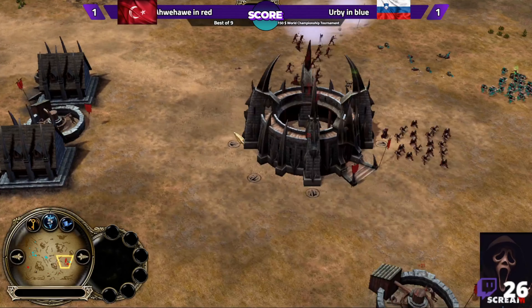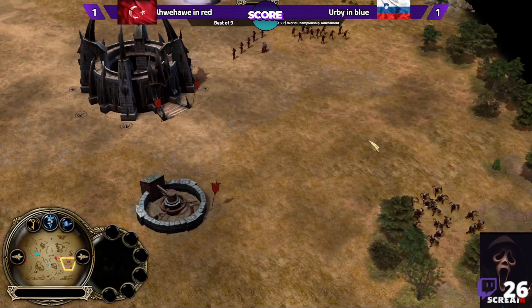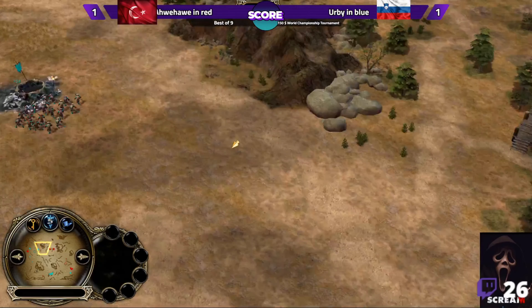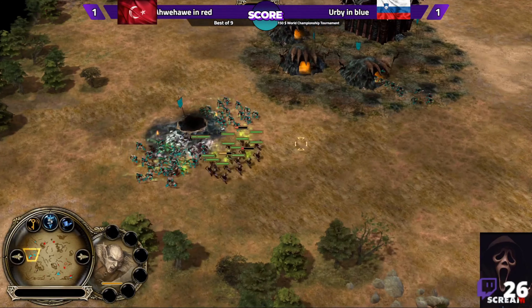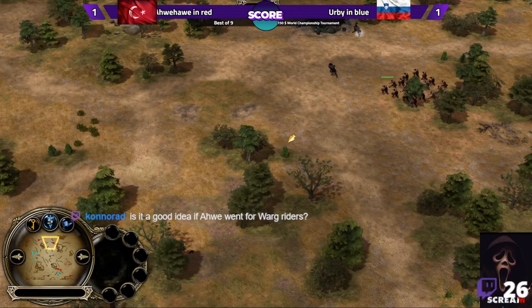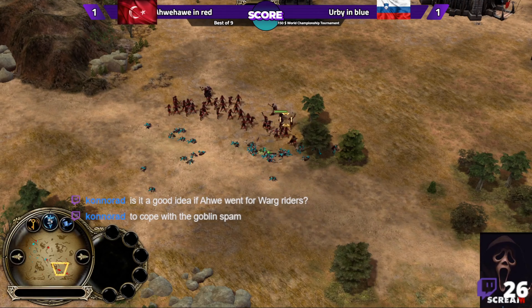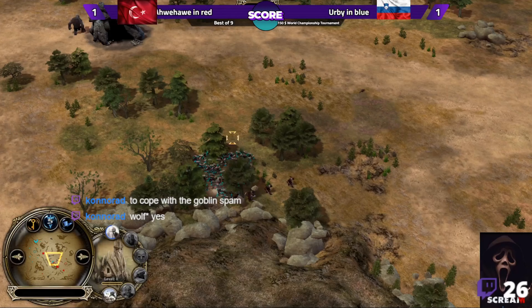This is going to be an interesting game — goblins versus Angmar. If this game goes late there will be a lot of action. Both factions have monsters like Rogash, Shelob, snow trolls versus fire drakes. Does Irby have a tunnel? He's defending the Gundabad orc with his warriors but there's no tunnel near the Turkish player. Is it a good idea to go for wolf riders? No, it's a bad idea — they are expensive at 500 resources per battalion.